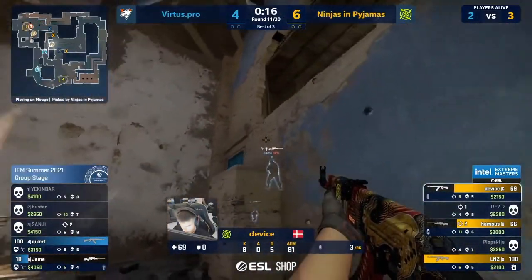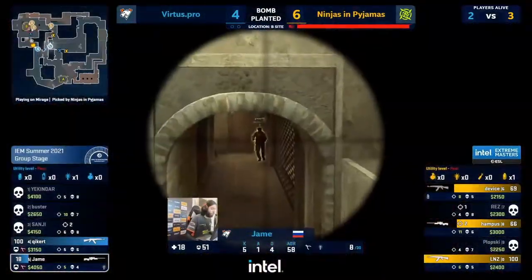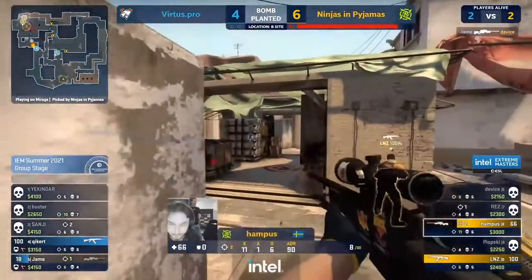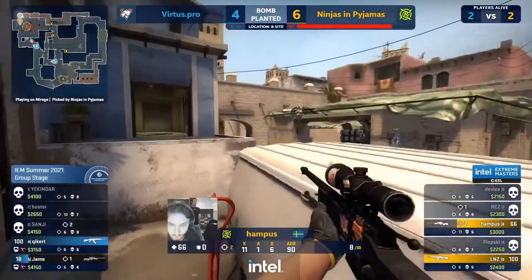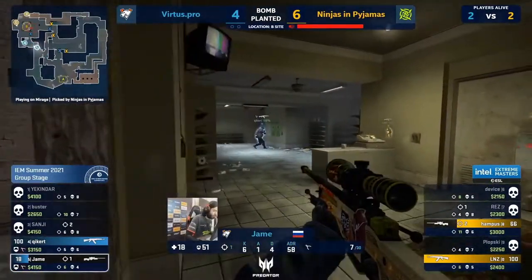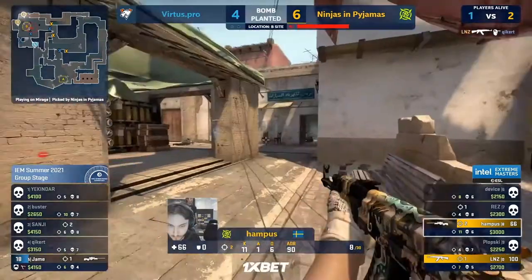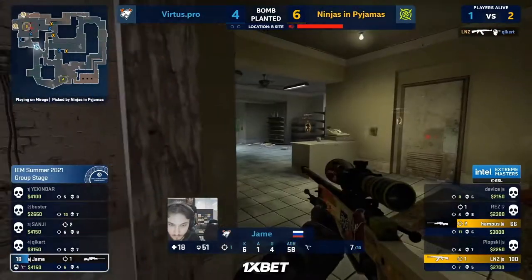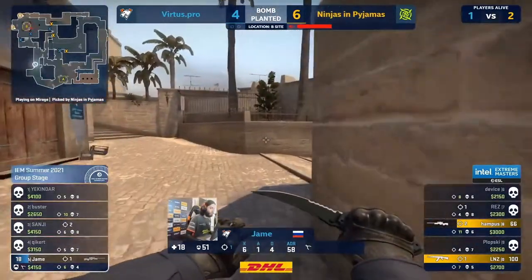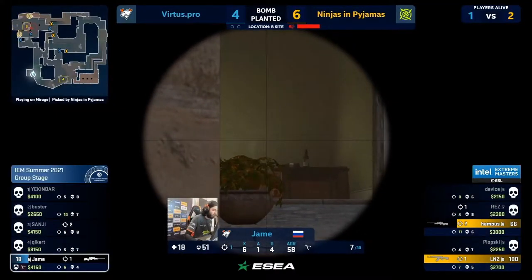Now that bomb has a path up through short. Device is still down here in middle — he's out of there. If Jame can't catch this — okay, now you're reinvested, up for the retake on the VP side. Hampus with this — Kicker is going to be feeling a lot of the pressure here, with Jame tagged up. We're looking at Kicker. Linus is also looking at Kicker and has given him some tech tips there — tapped him out of the round. IP are up on a seven. That was a full eco.